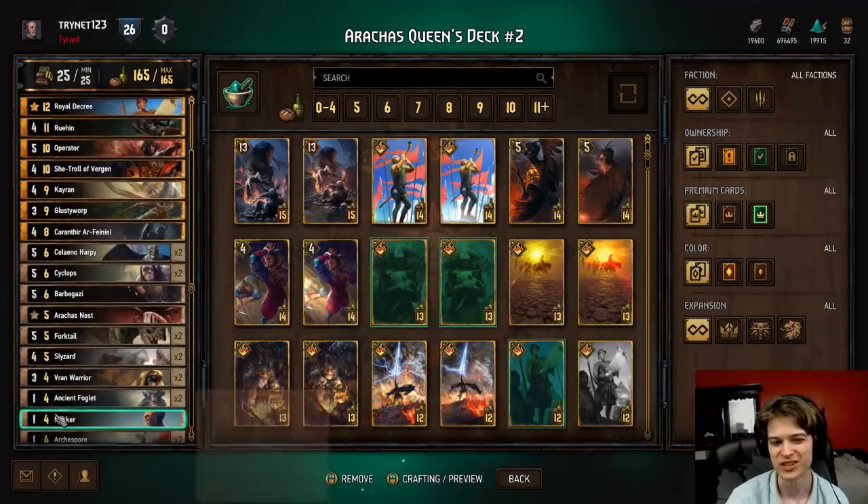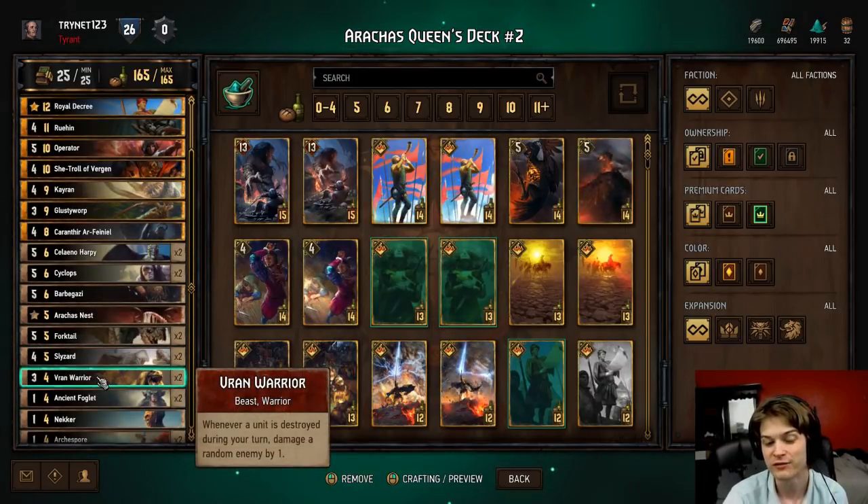You have things that consume your things and things that benefit from being consumed or trigger when you consume things, and Arracus Nest doesn't really do either of those things very well. It just makes your Glusty Warp stronger and your Vran Warrior combos a little bit bigger if you get a Vran Warrior to live for a turn.